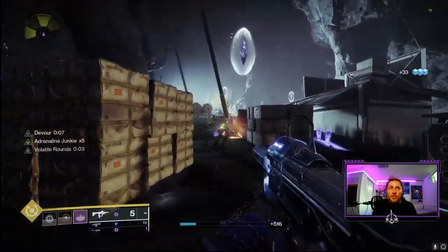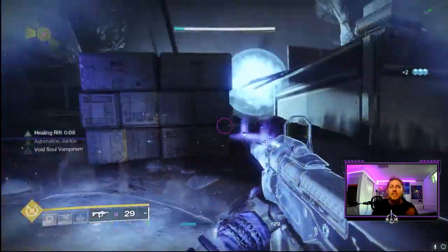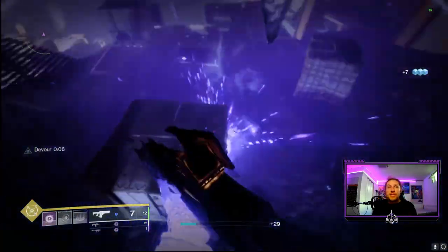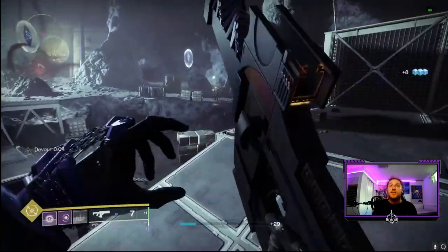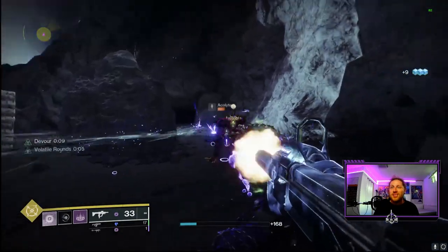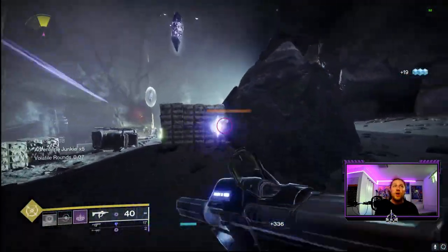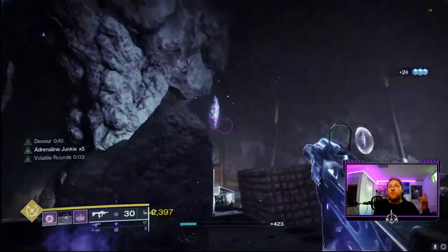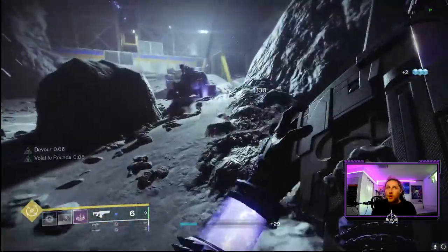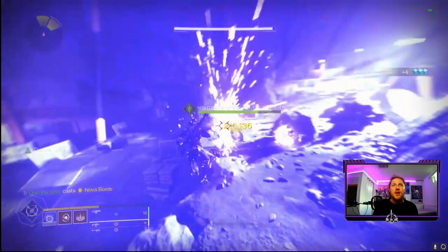This build is so much fun to play. As you can see in the background, it's super easy to clear out this lost sector. The volatility on our weapons is great — especially the Funnel Web with Adrenaline Junkie stacking to times five immediately from scatter grenade defeats, giving a nice damage boost. You can see how many elemental wells are dropping from Elemental Ordnance on chest and legs, and that double grenade spam from Nothing Manacles is just crazy.